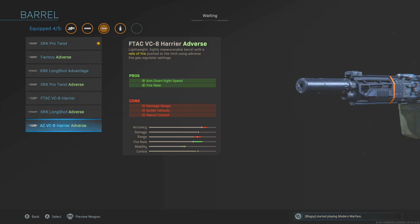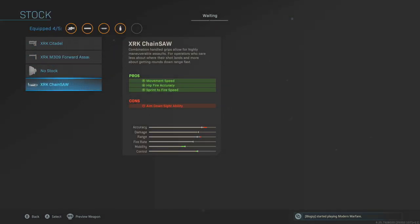The last barrel attachment is the F-TAC VC-8 Harrier Adverse — aim down sight speed and increased fire rate, but damage range, bullet velocity, and recoil control all go down. So that's seven different barrels you can put onto this weapon alone to do completely different things with it.